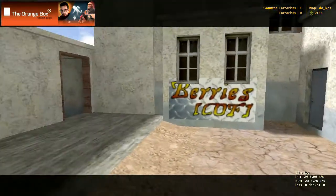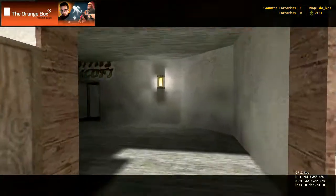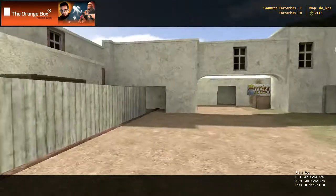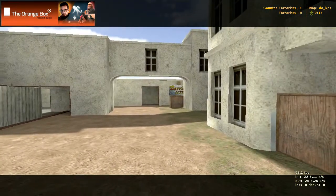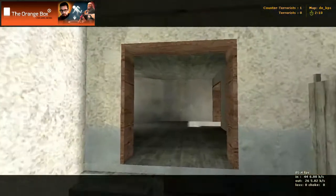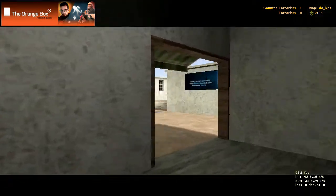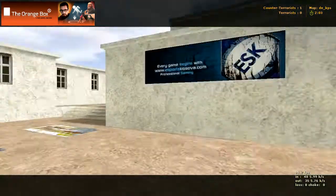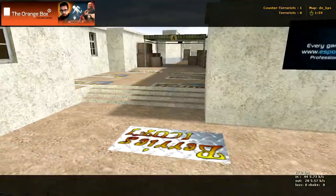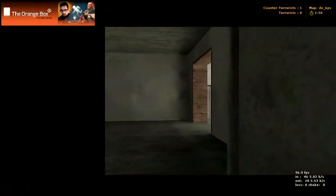We got to bombsite B by going through that door, and if we go through this door we get to bombsite B right here - kind of a shorter way. Also in here, that'll take you to bombsite A and counter-terrorist spawn. Right through here is bombsite A and counter-terrorist spawn, all in through there.